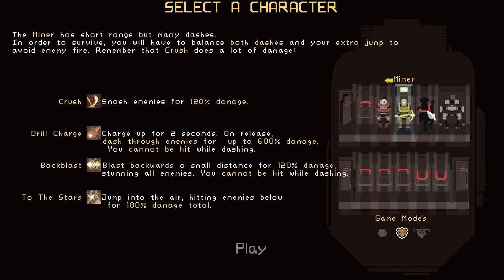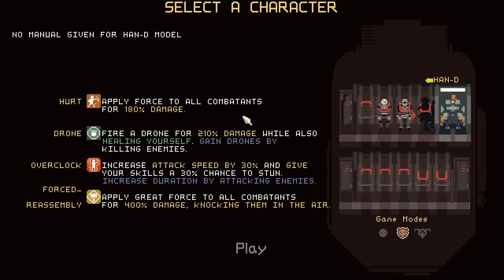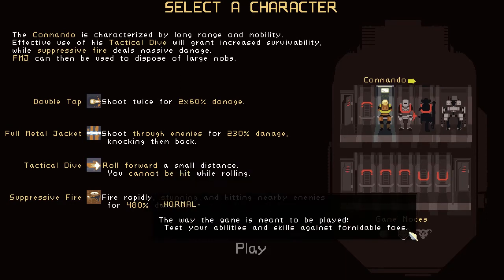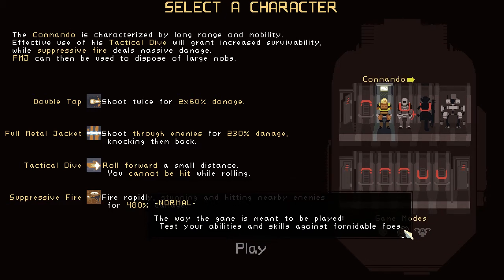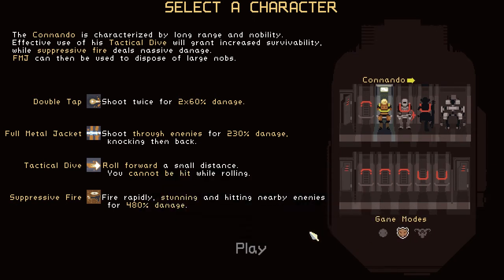There's also what looks like a monkey — not in yet. And then you can play the Robot, which is sort of melee as well. I'm going to go play the Commando. There are also different game modes: Hardcore, which makes it immensely hard; Normal mode, the way the main game is meant to be played; and Casual mode. I'm just going to play Normal mode.